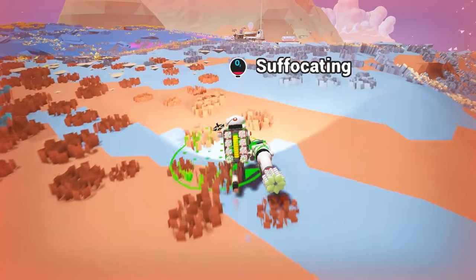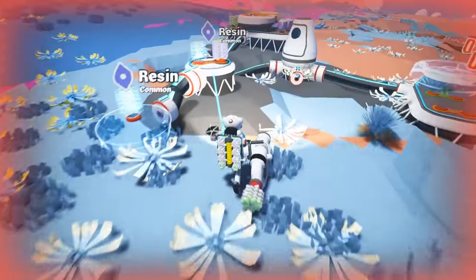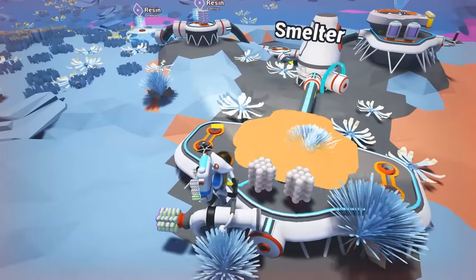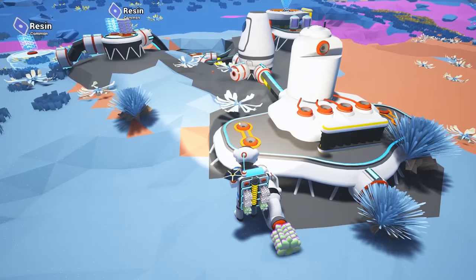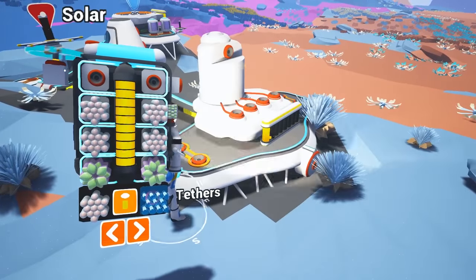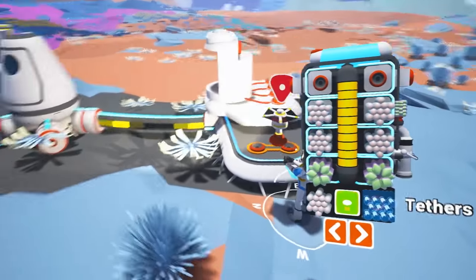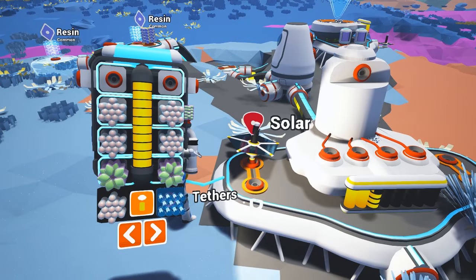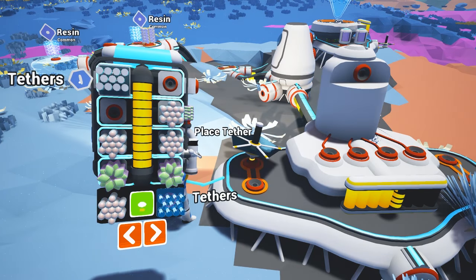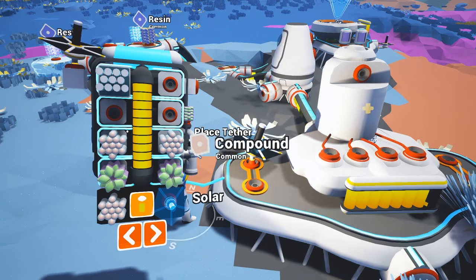Just keep sprinting, you'll make it — or die seconds from the base, which would be super embarrassing. We've already got research. What about smelter? Let's make a smelter. Now it's going to my inventory. Can I take this off? Plug it in there. So let's make some tethers — I don't know what those do. Either way, we have more power. I guess we'll figure out what smelters do shortly. We've got to find titanium.